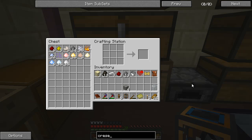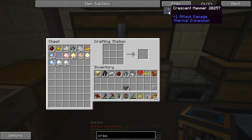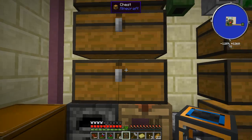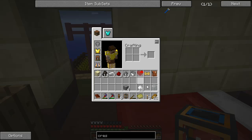One of the tools I'm going to want to make is a crescent hammer. That's tin and iron. Let me see what I've got for tin — perfect, that ought to do.